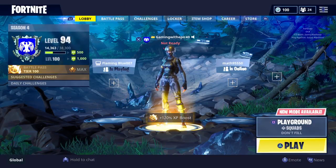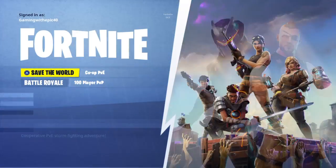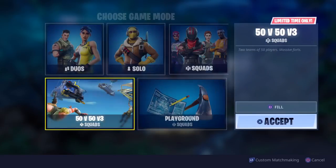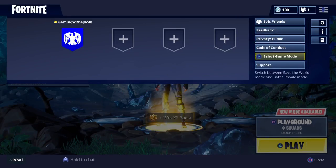Here's a Fortnite glitch to make it go full. So all you do is do this, back out, and go back in. Now you do this, and you go onto here, and you back out.